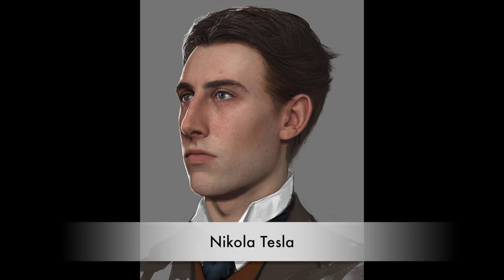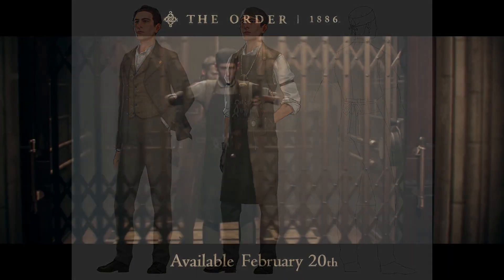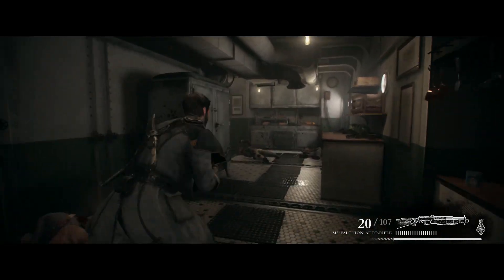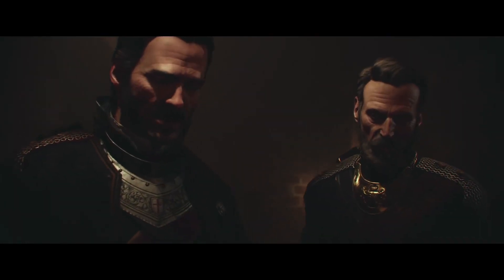Nikola Tesla is the chief scientist of the Order, providing the knights with weapons and devices based on real things he did — basically like what Leonardo da Vinci was to Ezio in Assassin's Creed 2. He moved to the United States in 1884, but when he caught the interest of the Order, he was convinced to return to Europe and join the group as their chief scientist, where he proved to be an invaluable asset. What Tesla did was retrofit the conventional weaponry of the time, which makes the weapons all the more believable — for instance, a combo gun without his modification lacks the ability to shoot a powerful blast of air. However, as we saw from an early build of the game, the rebels seem to have found a way to get their hands on these more advanced weapons, and Tesla himself worries that the weapons he has created may help lead to the Order's downfall.